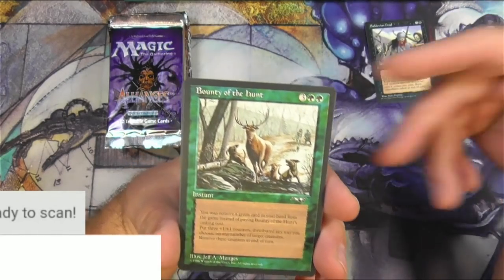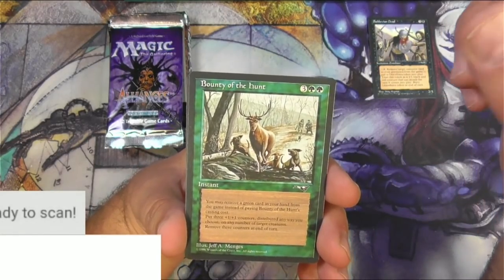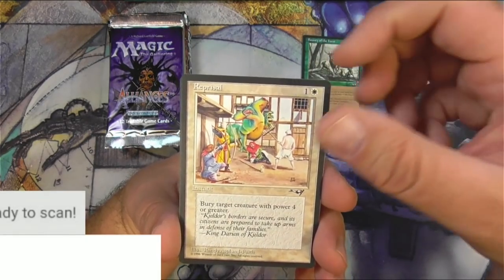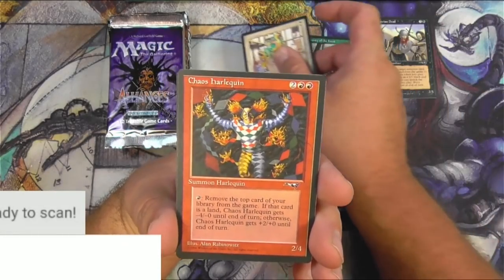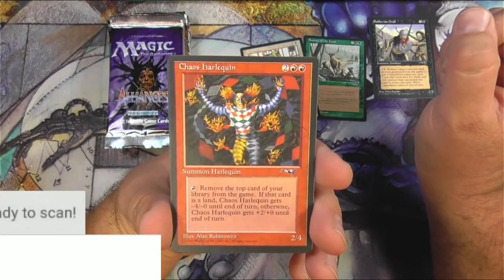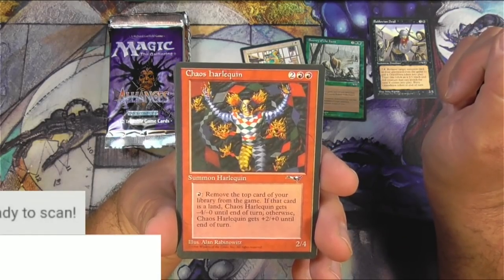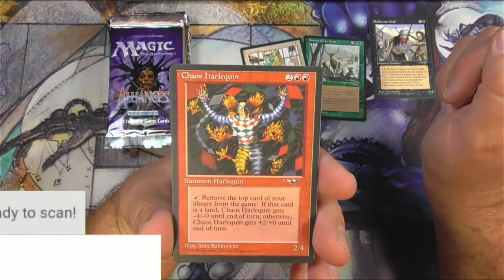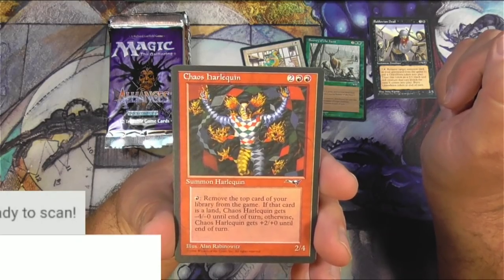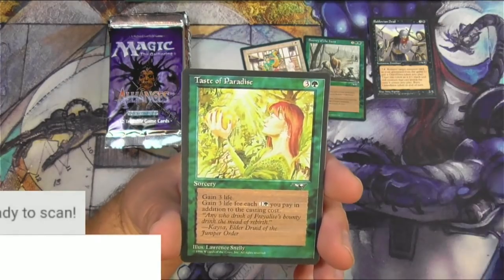Bounty of the Hunt. With these packs I'm never clear on what the rare is, so I'm going to have to probably scan a few of these. I believe Reprisal is the rare — destroy target creature with power four or greater. Nope, it's the Chaos Harlequin. This is a reserve list card. For four, it's a 2/4 Summon Harlequin. Pay red to remove the top card of your library from the game. If that card is a land, Chaos Harlequin gets minus four, minus zero until end of turn; otherwise it gets plus two, plus zero. I don't see this one hitting it big anytime soon.